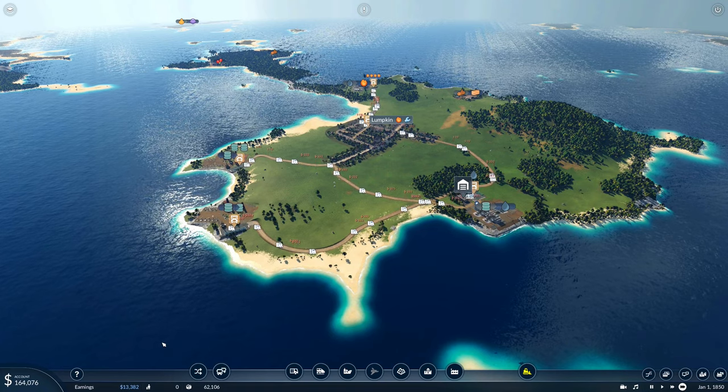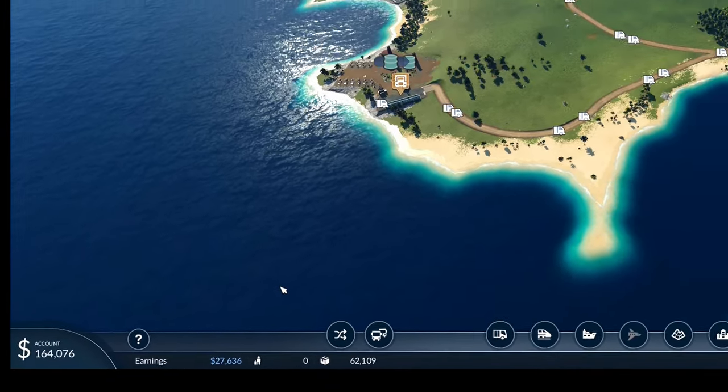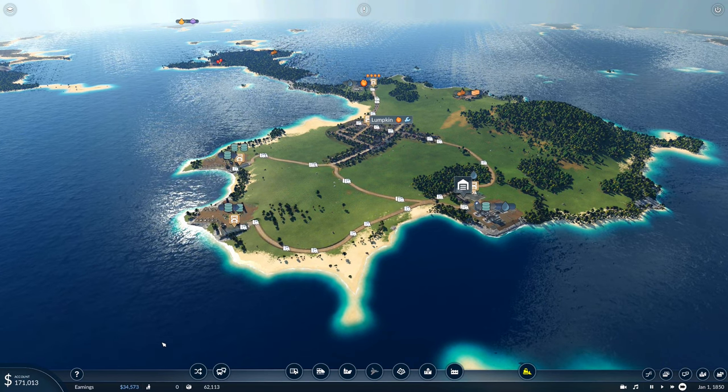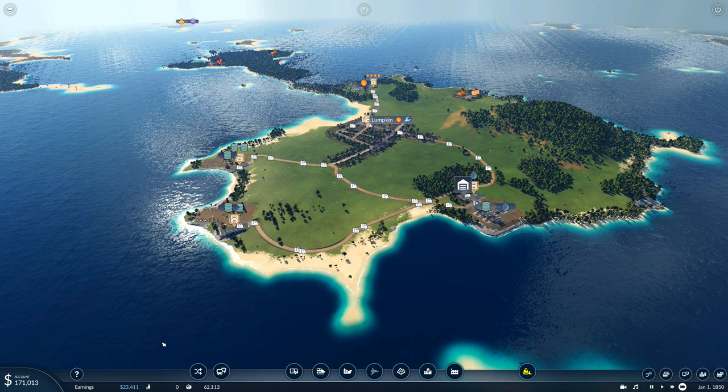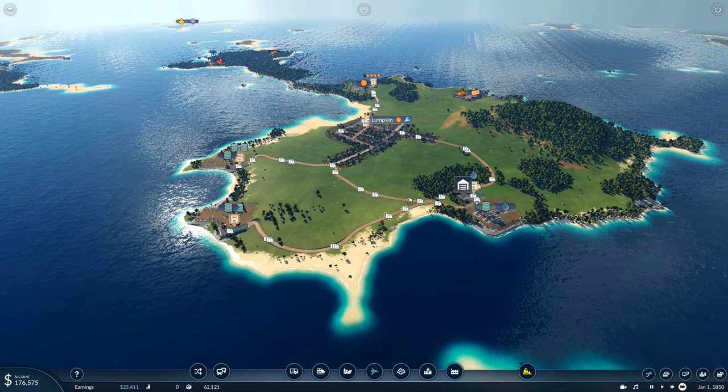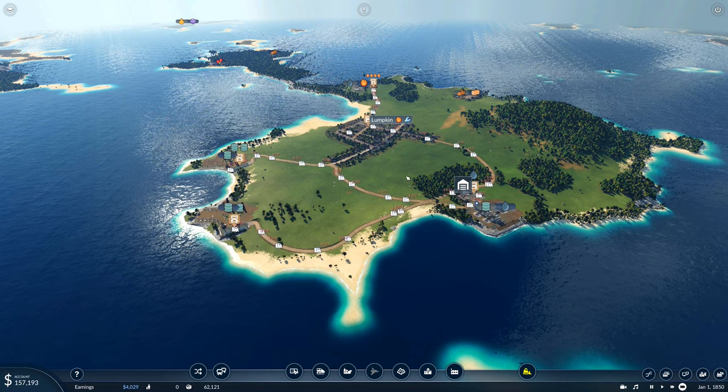Last episode we set our foundation up. We've got a little bit of earnings — about $32,000, which is not that much. It's more usual early game to have about $200,000. We do have $164,000, just gone up to $171,000 in the bank, and we're going to use this money to expand our operations.